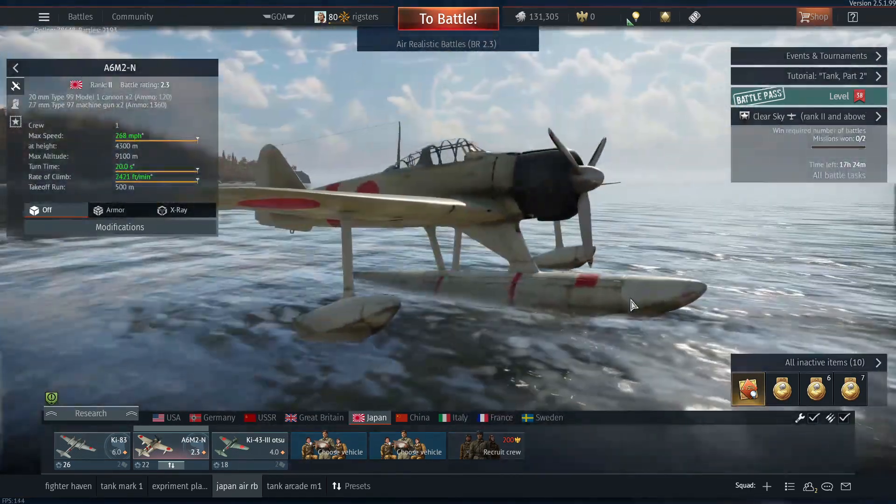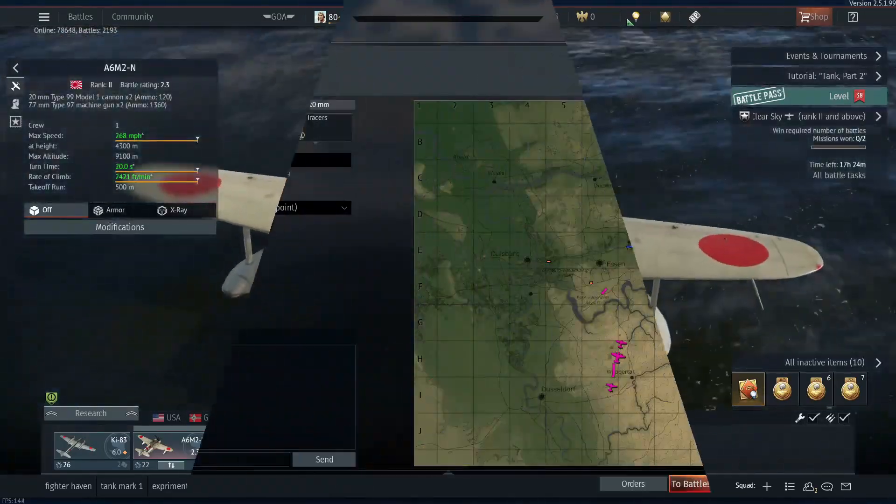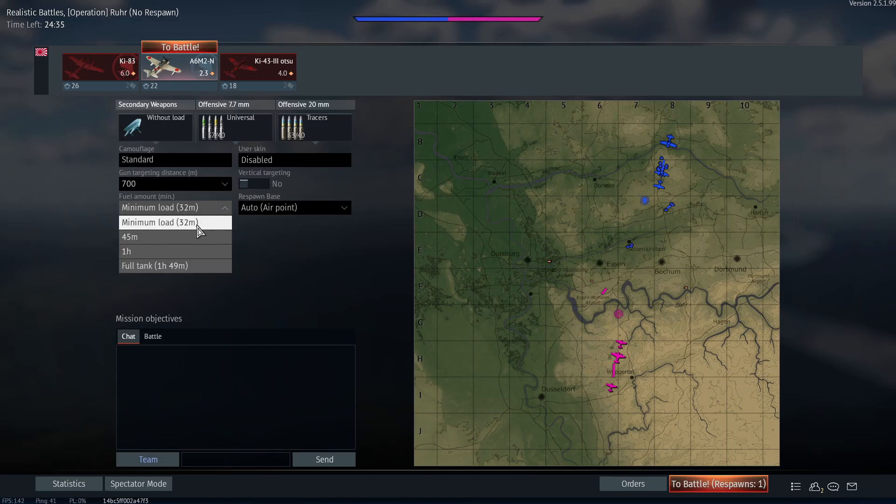With that out of the way, I'm going to take this into an Air Realistic match with some commentary. It didn't take very long to get into the match. Since this plane is a float plane, you get an air spawn, which is kind of hilarious — I would not do an airfield spawn because I don't think it would even take off. Use minimal field load; you don't need anything more than that for this plane.